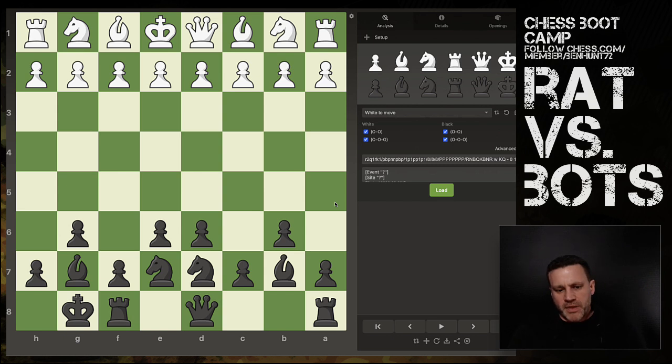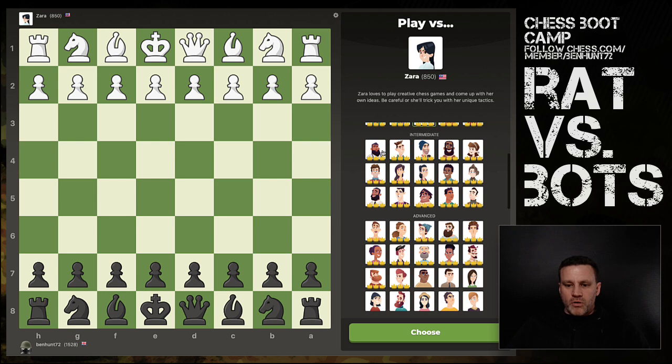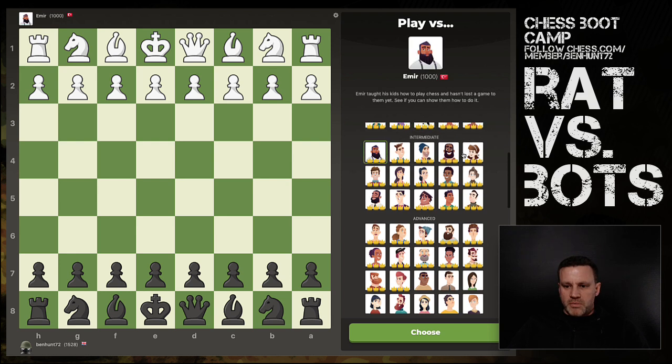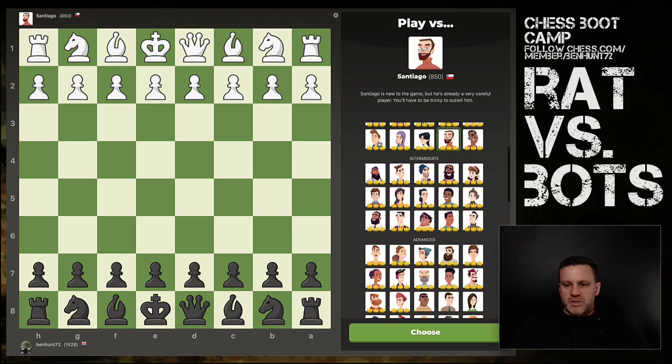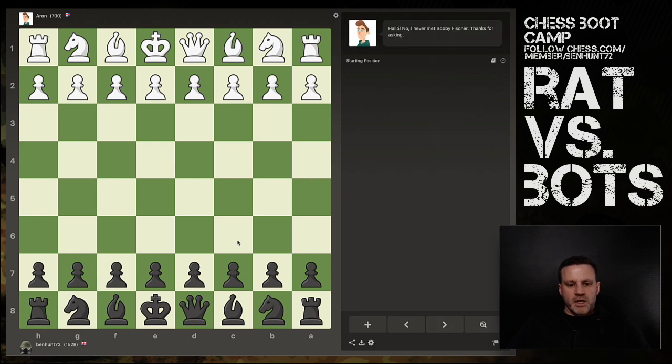It's very, very solid. If you're looking for something — if you're like 500, 600 — whatever, looking for something to help you get to the middle game without dropping your trousers, let's try it. What we'll do is take on some bots. I'll start at 700, we'll go as black every time in challenge mode, and just see how far we get.